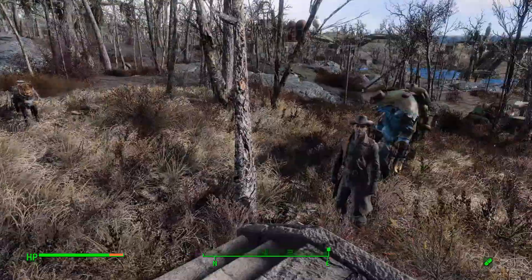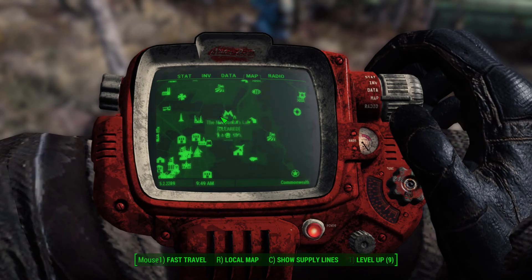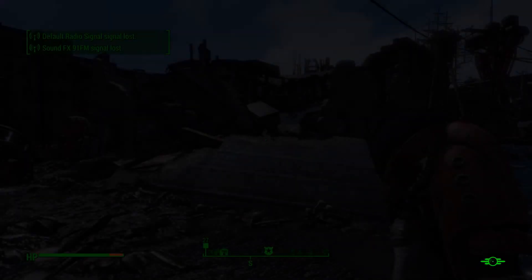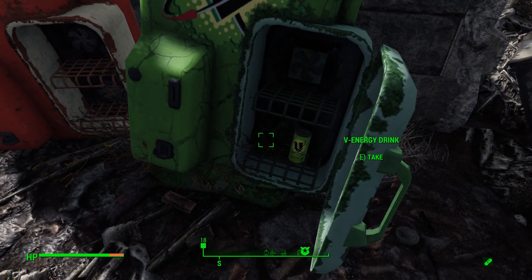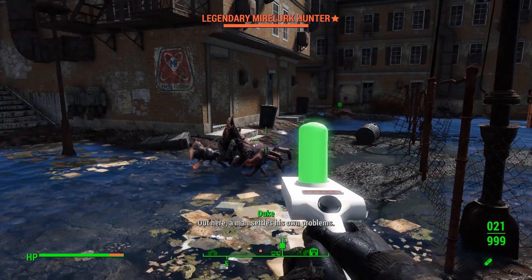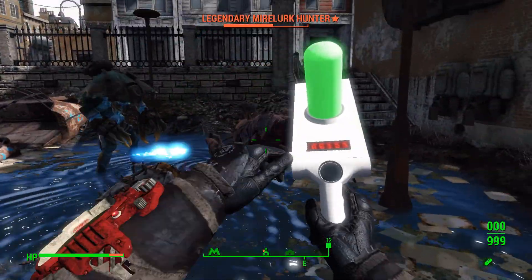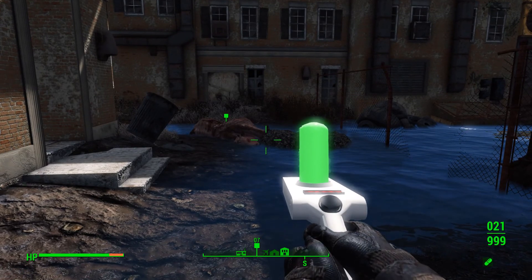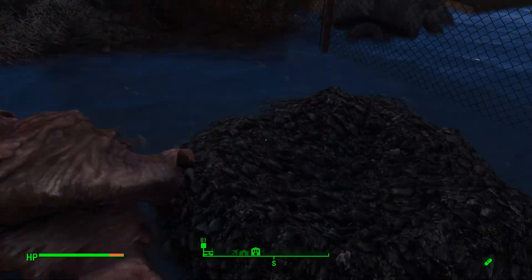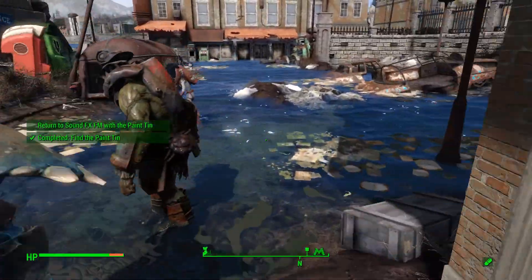Let us go find a paint can. There it is — we've got another V vending machine. I keep wanting to call it Vim. And ooh — seriously? They stuffed it in a dead Brahmin? Paint tone purple, PMS 2645. Ew — I got guts all over my hands now.